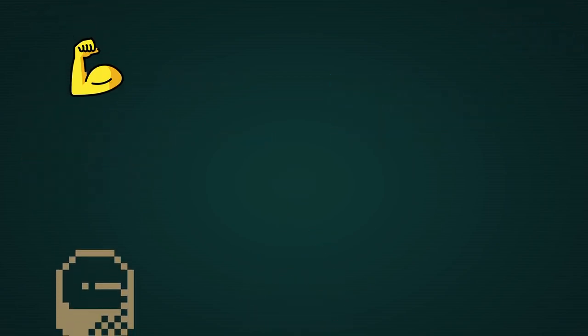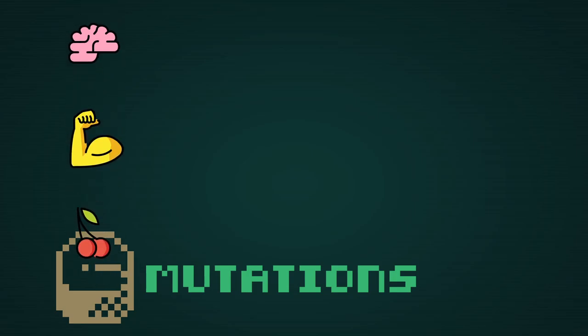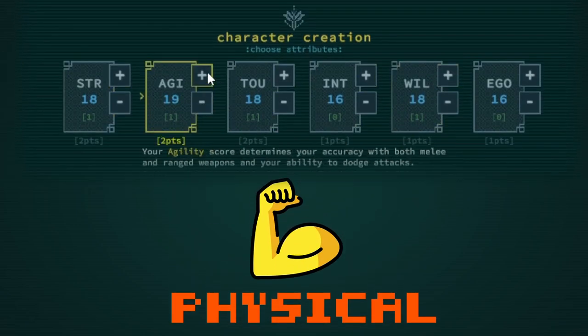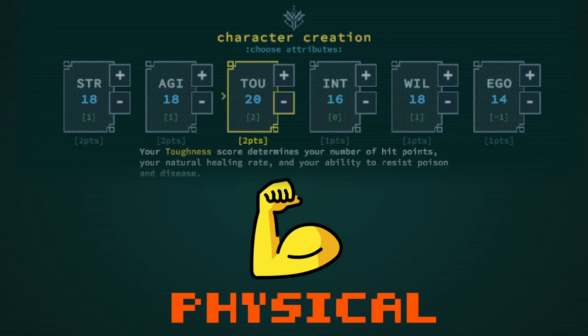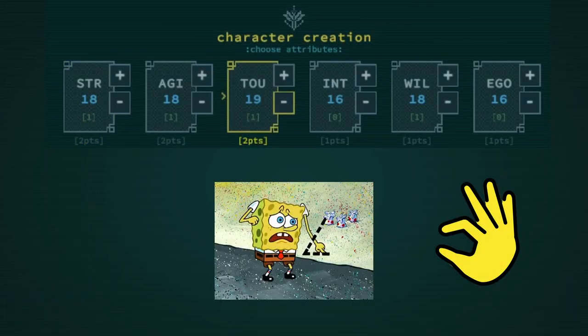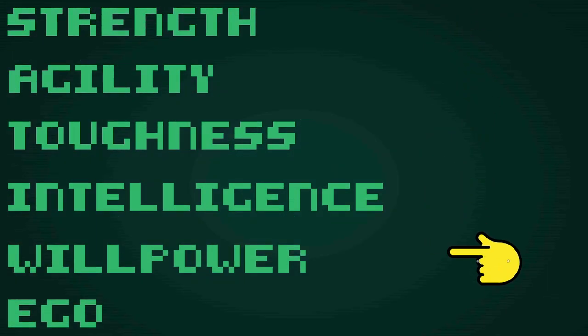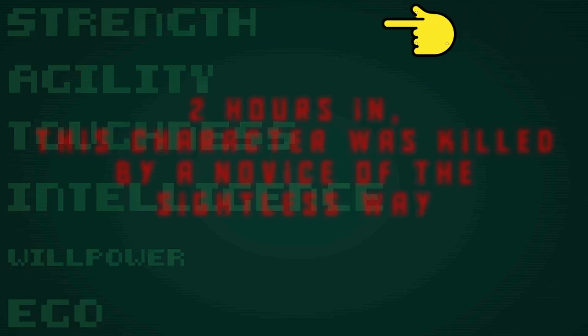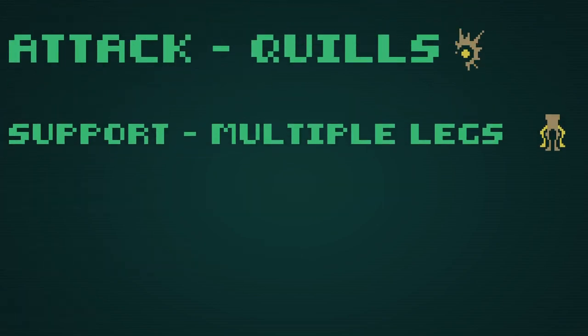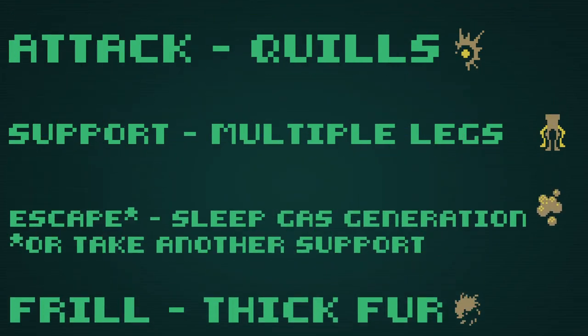So now that we have an idea how to perceive a mutation, how do we put this all together and make a mutant? Decide what your primary is — mental or physical. Physical? When it comes to stats, consider pumping up strength, agility, willpower, toughness. You will build your attributes up as you play, but it's a pretty dangerous move to shortchange your other attributes and put all your eggs in one basket — a light touch will be enough. Pick a nice weapon or attack mutation, pick a support which you can see improving your attacks or a weapon, pick an escape, dump the rest on a frill.